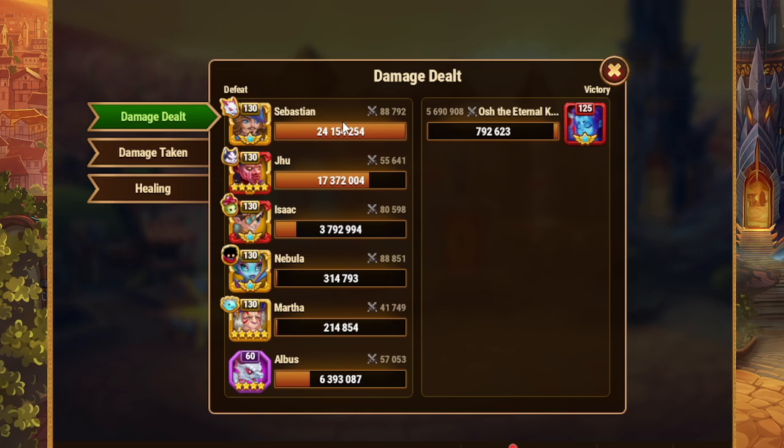This is why you need Sebastian. If you take a look at the log here, Sebastian by far did the most damage, Zhu coming in second place with 17.5 million almost. For no other reason, this is the reason that you need to level up Sebastian.